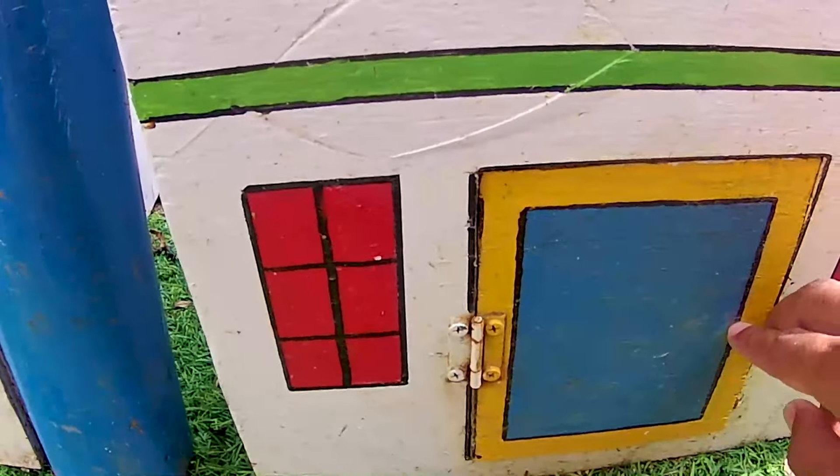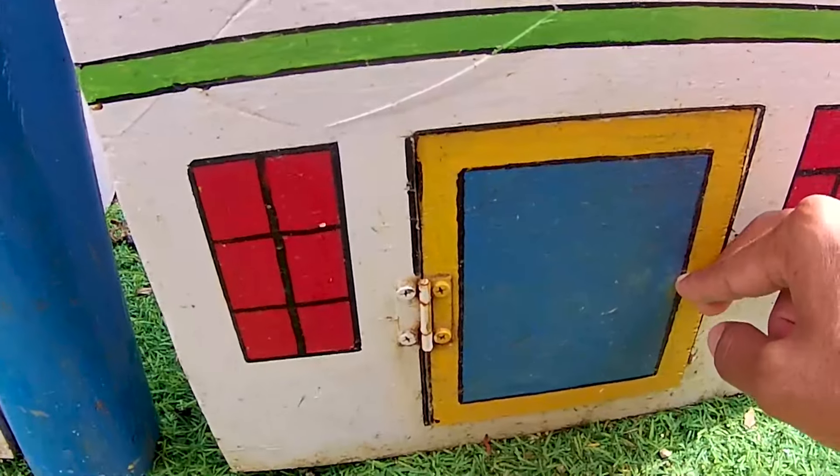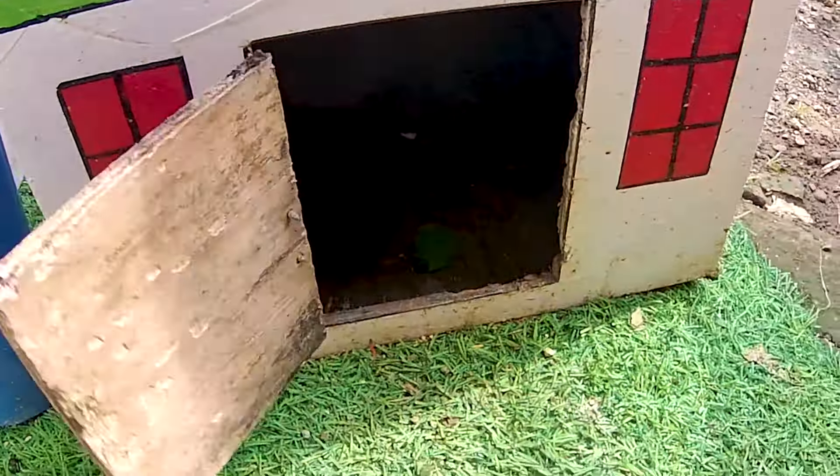Ayo kita lanjutkan lagi untuk membongkar pintu-pintu istana di sebelah sini. Masih ada pintu istana yang belum kakak bongkar. Ada pintu istana berwarna biru. Let's go! One, two, three, four!